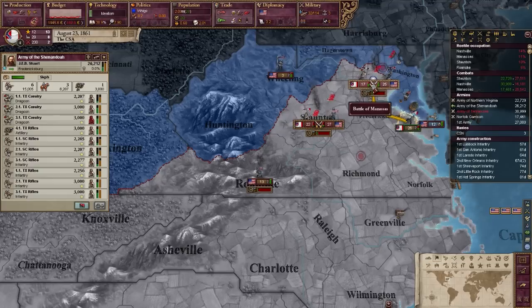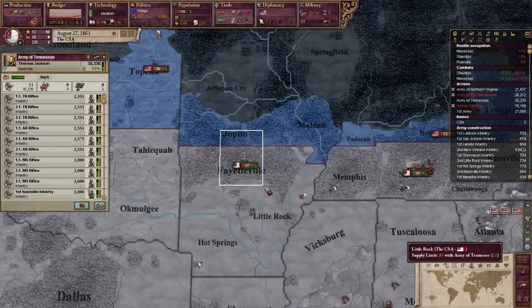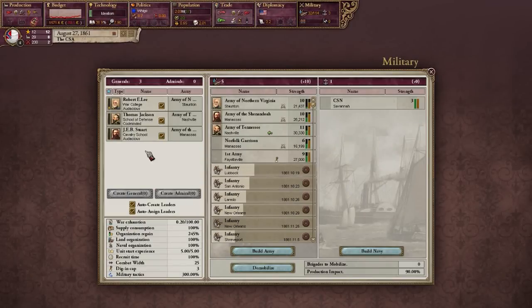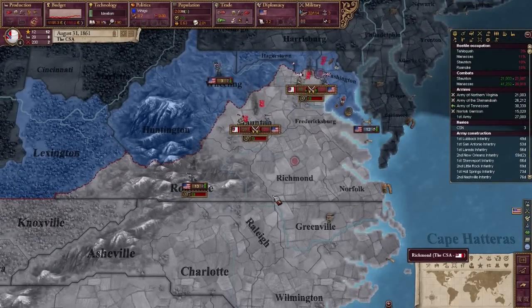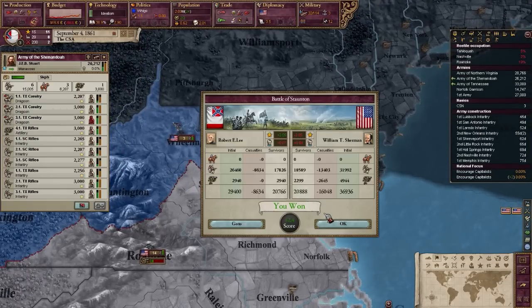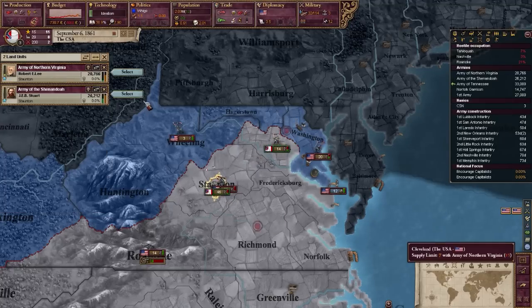We're going to have to send in this army of 26,000 to support because they have more men than I thought. We won the Battle of Nashville, which is good. But they have an army of 39,000 coming down, which is more than I can take care of with my 27,000, especially with no leader. I only have three generals, but I'll probably get more as the war goes on. Even when I play as the Confederates, just throwing my troops around, I win with really good KD ratios. Robert E. Lee was able to help me out.